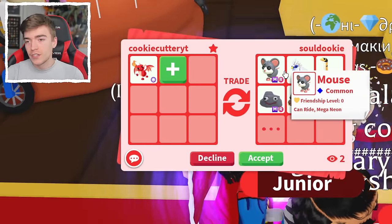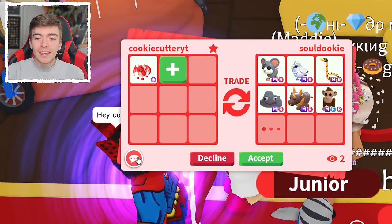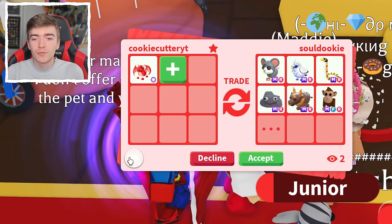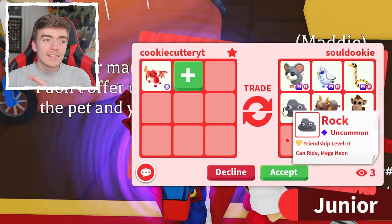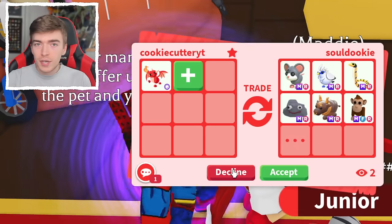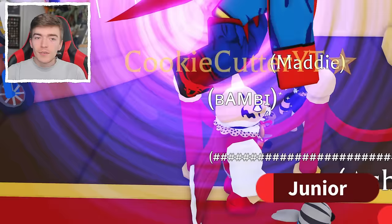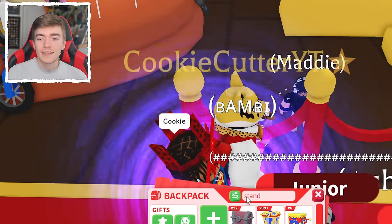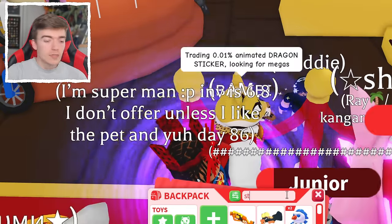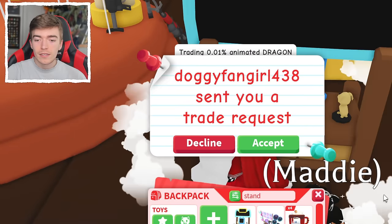Starting off, we're in a very rich server. Our first offer consists of a bunch of Mega Neon Pets. But the thing is, I actually already have all of these Mega Neon Pets, so I'm going to say no thank you, as there's none that I'm really interested in. We're going to try and find out what some really cool pets are.